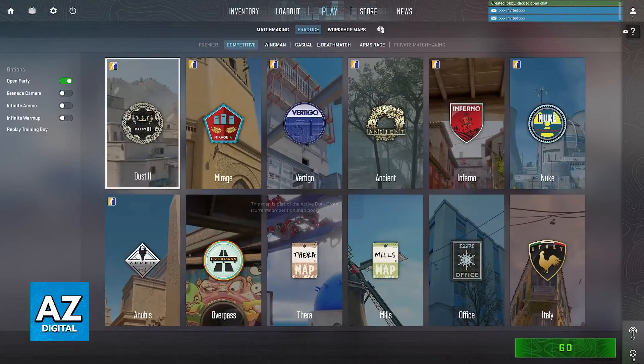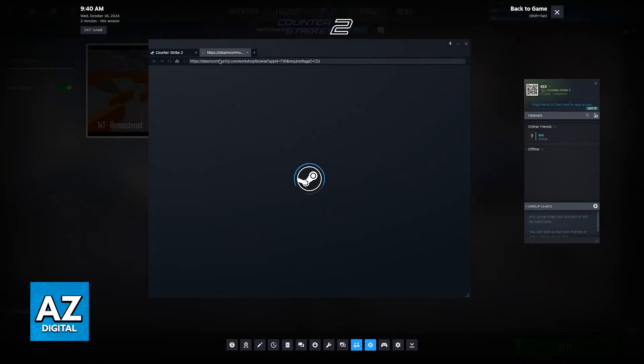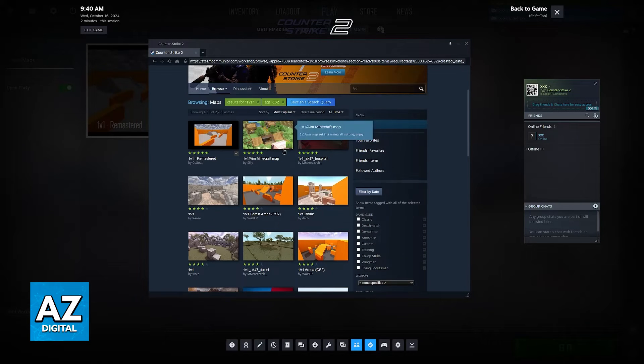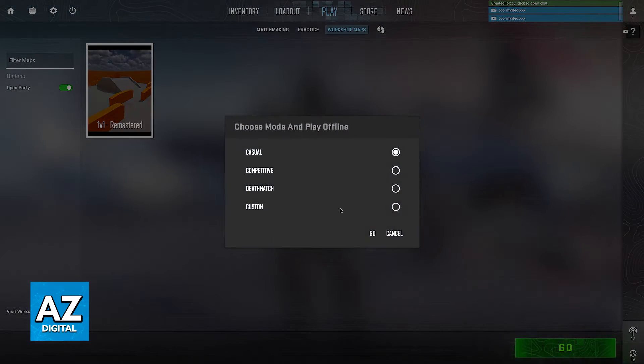Alternatively, go into the Workshop Maps, click Visit Workshop, and you will be able to download 1v1 maps. These maps are specifically made for 1v1ing, so they might be better than the standard Valve-made maps. Once you find a map, just click on it and click Go.